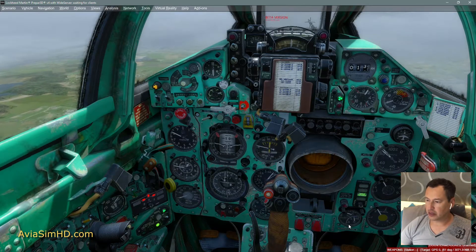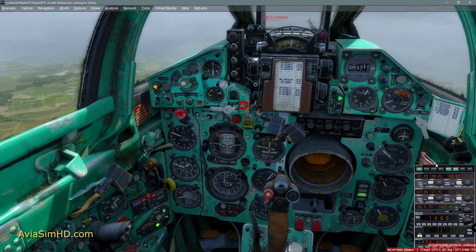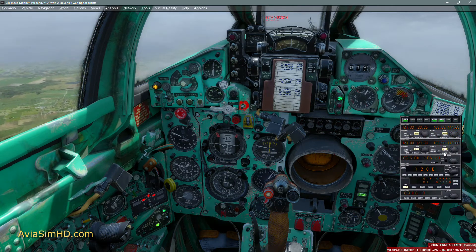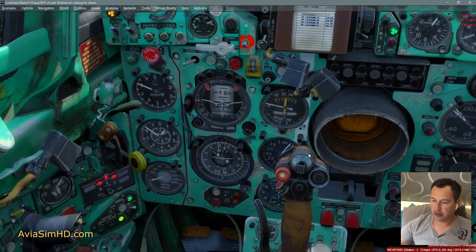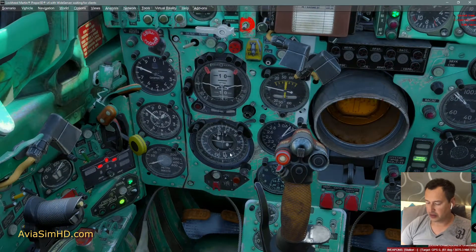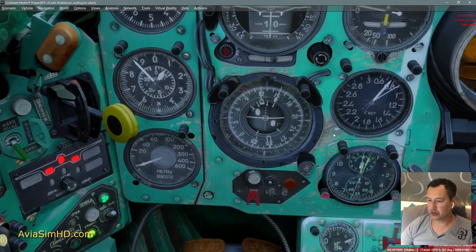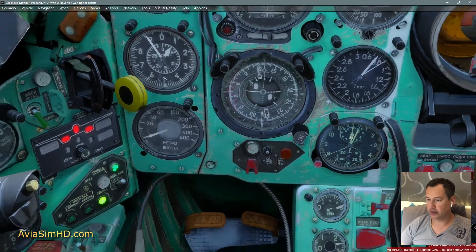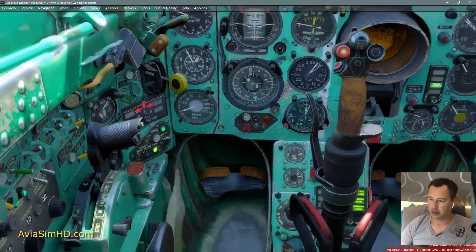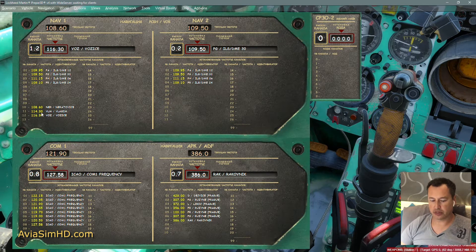We hear the VOR sound signal. We can use a regular radio panel — for this we need to set the zero channel on the RSBN panel. Now we will fly over the radio beacon. We just flew over it. Switch to the next port, the 11th channel.